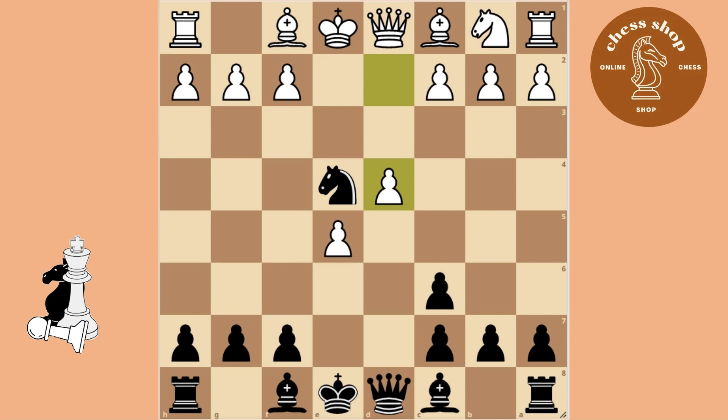If White tries to stabilize in the center, threaten checkmate, and if he blocks with the Pawn, sacrifice your Knight to win the Rook.